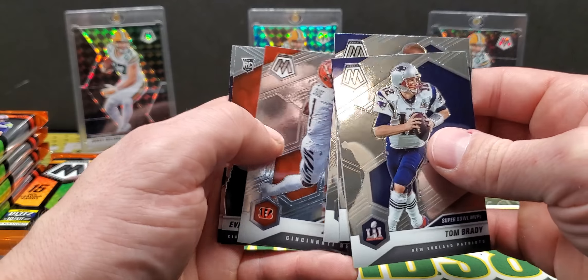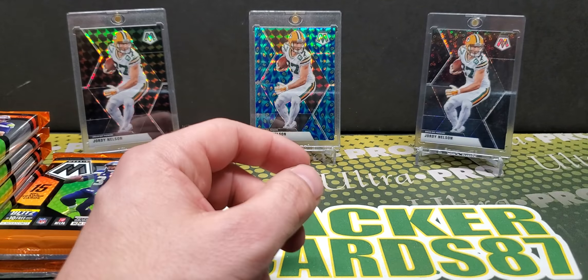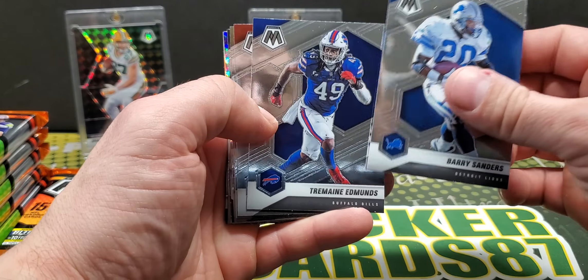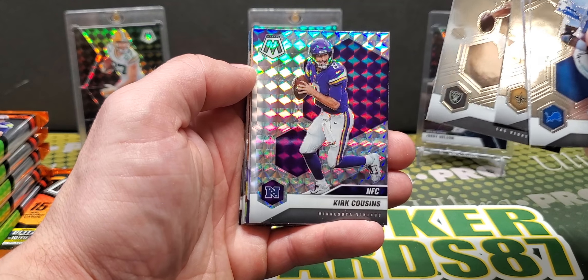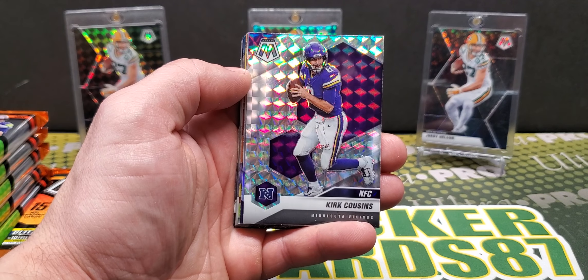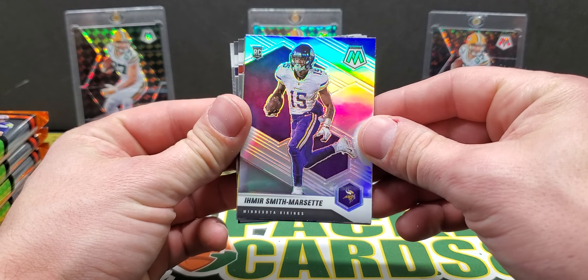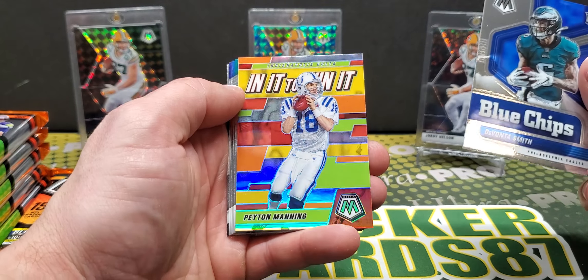Jamar Chase, McPherson — okay, McPherson's got rookies in here. Dwayne Eskridge. All right, pack number four. Barry, Edmunds, Gronk, Kamara, Derrick Carr silver, Kirk Cousins, NFC parallel. Amir Smith-Marset silver rookie — he's starting to play really well too. Devante Smith Blue Chips, In It To Win It Peyton Manning.